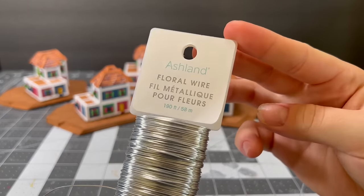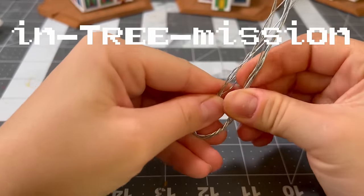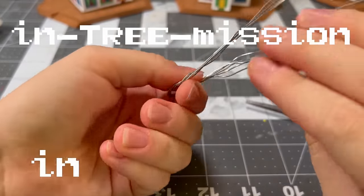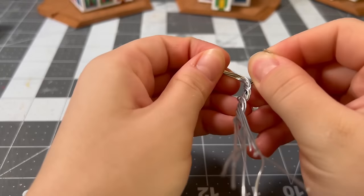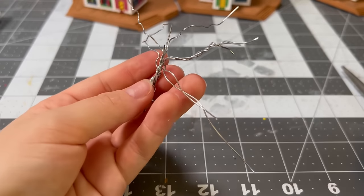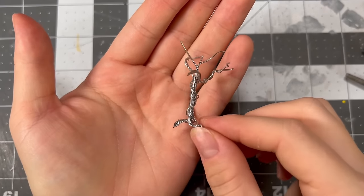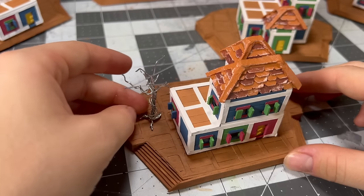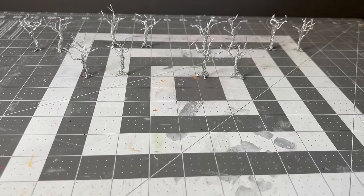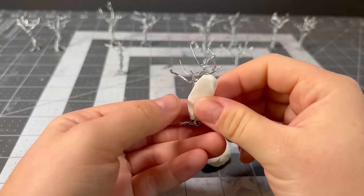So I think you deserve a bit of a break — perhaps you could call it an in-tree-mission or an in-tree-lude. But seriously, let's make the gorgeous trees that you see in Tarrytown. To make the general shape, I'm twisting wire together and cutting and shaping it to form the branches. There are two trees per house, so we'll be making 12 total.